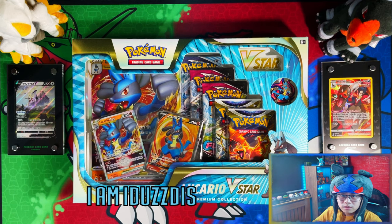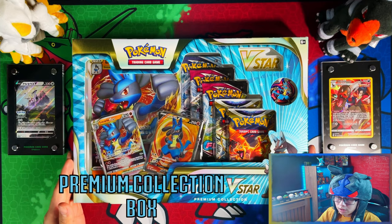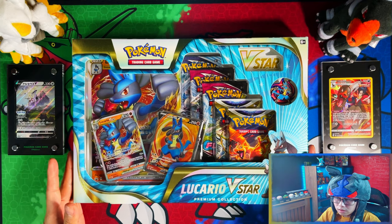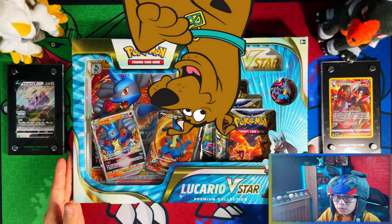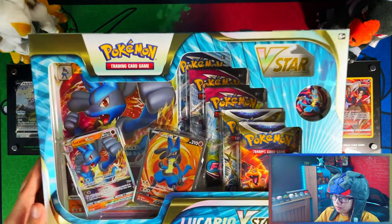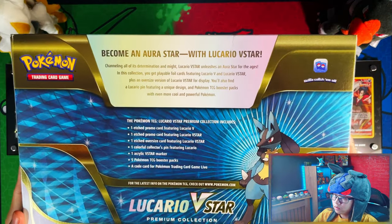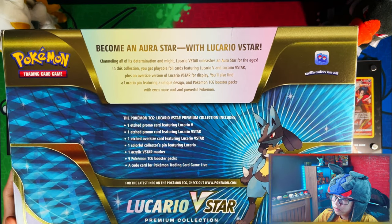Hello ladies and gentlemen, in today's video I'm going to be opening this Pokémon Lucario V-Star team room collection box. This is the UK version, and the difference between the UK version and the US version is that in the US version you get an extra pack and a jumbo coin. So we're going for this — let's get it! Here is the front of the box, and here is the back — 'Become an aura star with Lucario V-Star.'